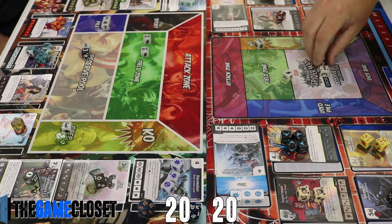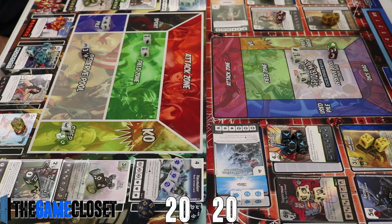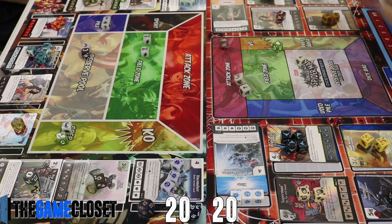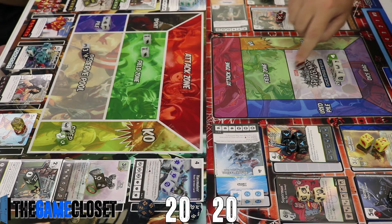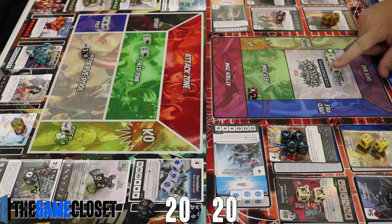Tyler rolls his dice and gets no character faces, which is good for me — just sidekicks. He'll want to re-roll both characters. The decision is how many sidekicks to keep. If you land both characters on their top faces you actually can't pay if you keep one, so I think re-rolling everything is the right call.